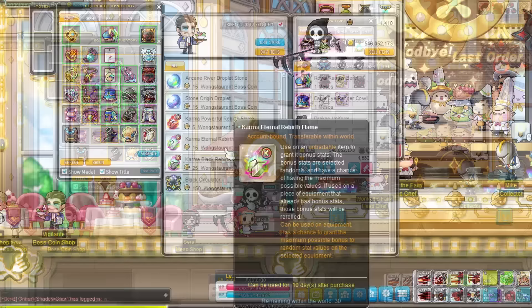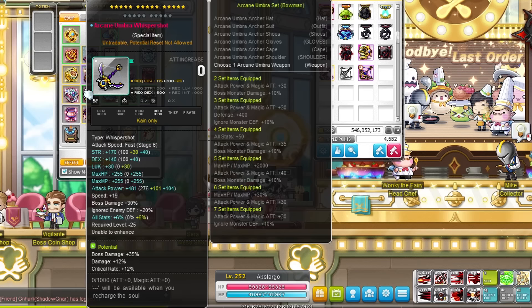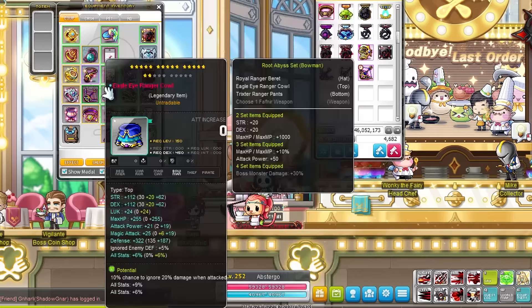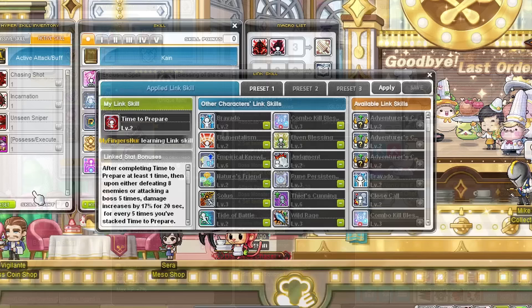And then there are flames. Try to get rainbow flames from events. Prioritize your weapon first, aiming for attack or magic attack depending on your class, then flame your other gear or optimize with black flames. As a general rule, you want a high amount of base stats, percentage stats, and attack or magic attack — focus on a high amount of base stats first. Flaming doesn't cost mesos, just flames, so if you happen to get a few from events you can use them freely. And as a general rule, don't flame gear you're replacing soon.